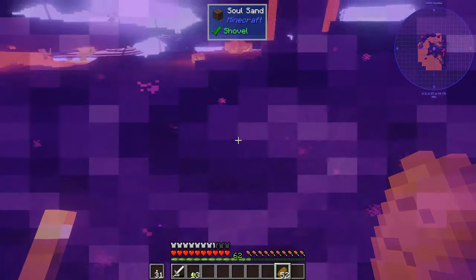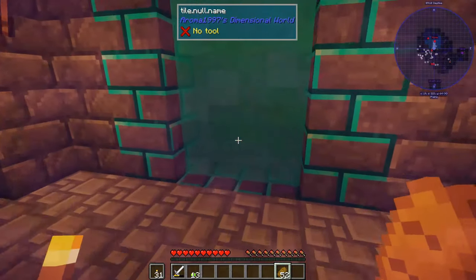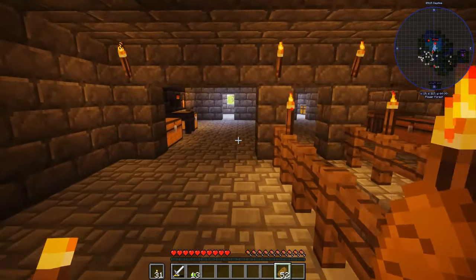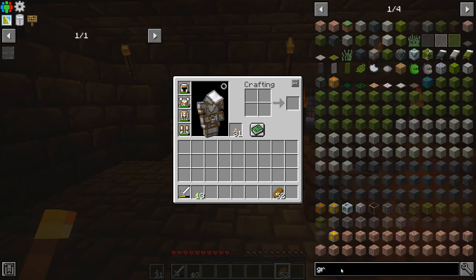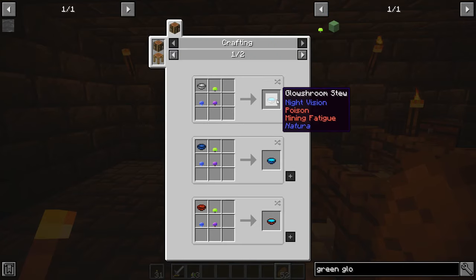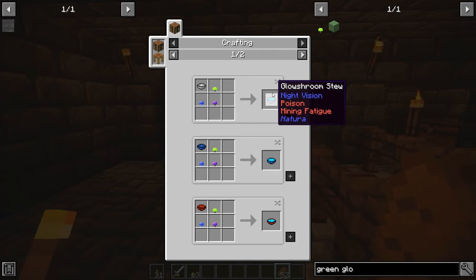I get really anxious in the Nether without water — it makes me dizzy every time I go. All right, green glow mushrooms — I just want to see what those are. Glow mushrooms: we can make glow shroom stew! There's different colors — night vision, poison, mining fatigue. No, I don't want that.